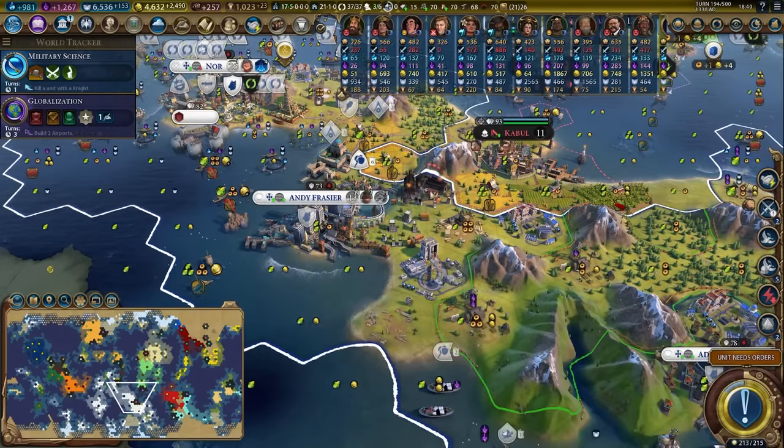You could use China to build multiple wonders at the same time — it's crazy. Military science is completed. We're going to blast the city twice, then pillage for another 360 science. Very tasty.